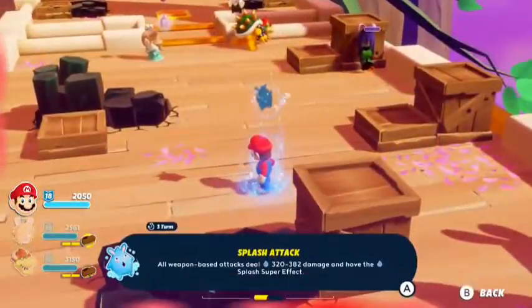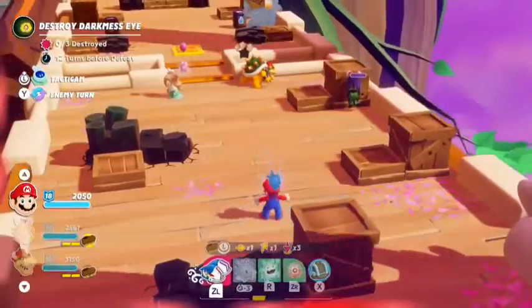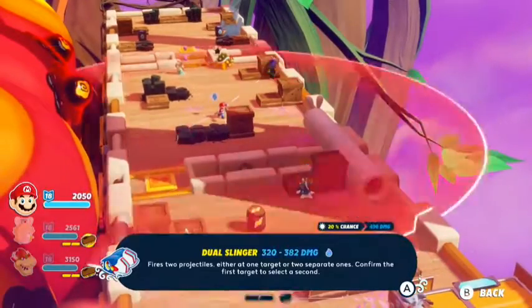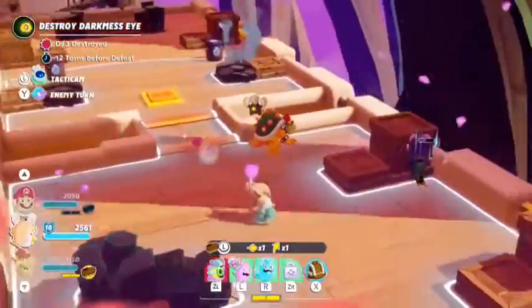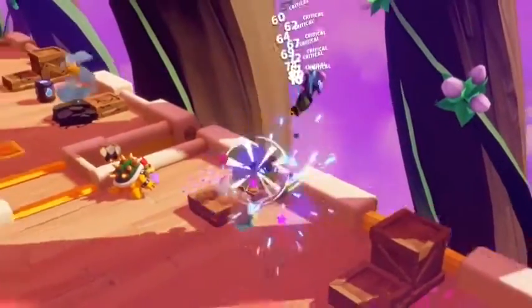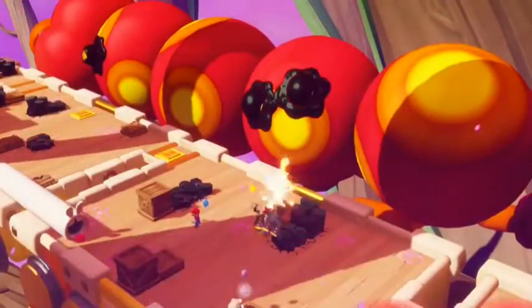Let's activate Mario's Spark Aquanox to gain additional splash damage. Thanks to the splash effect, Mario can push the Oozer out of the train while he destroys the electric barrel with his second attack. Rabbid Rosalina can finish the Oozer off while Bowser takes advantage of the large attack radius of his Bowzooka to destroy two darkness eyes at the same time.